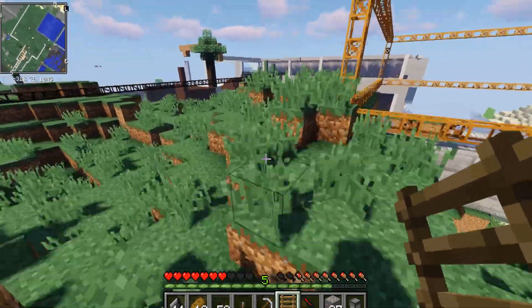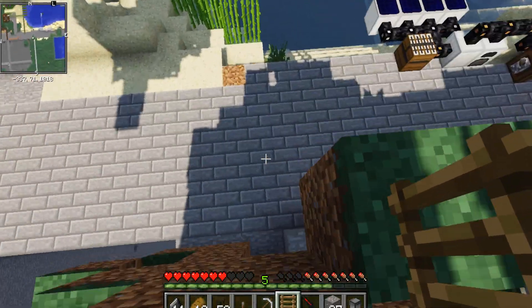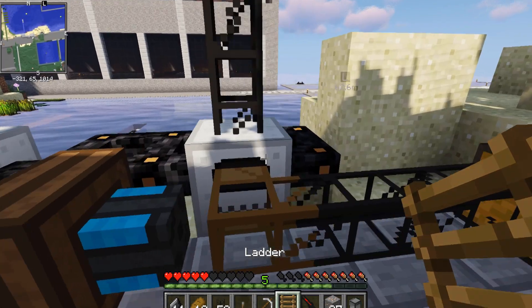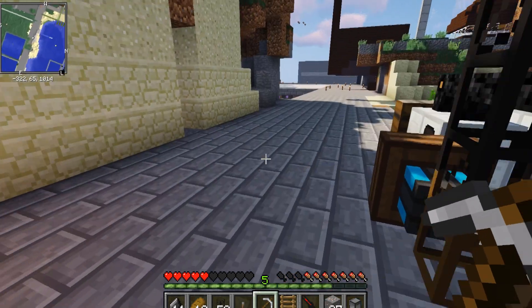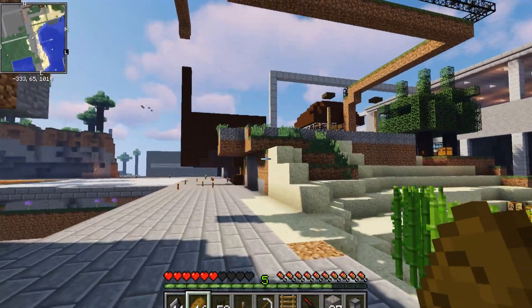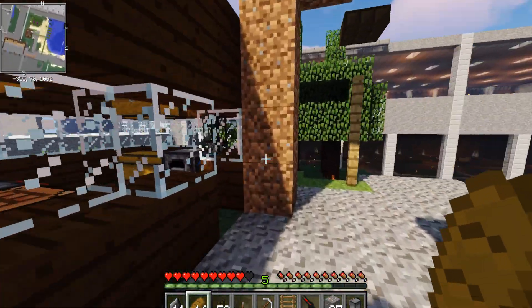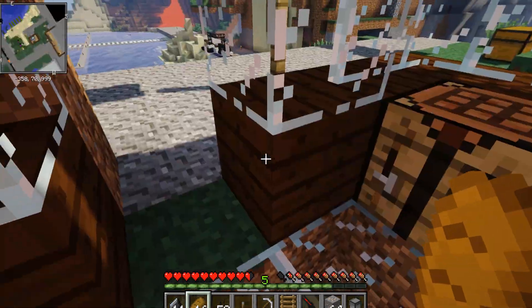Okay, let's go macerate some of this. Let's see, I need to turn this on and this on. Is there anything in either of these? Nope. So let's pop in the stack of that - the good stuff. I know I have more iron ore up there that's just waiting to be macerated. This is why we need to get our storage room ready.